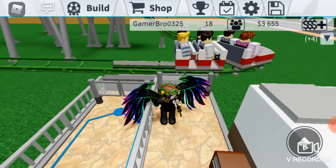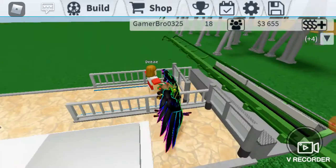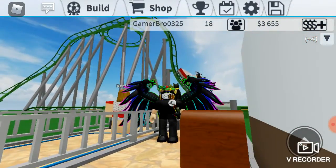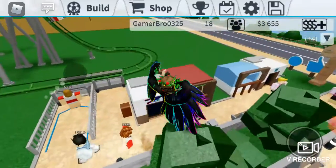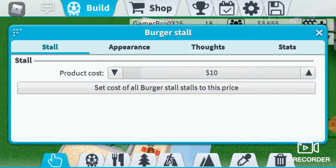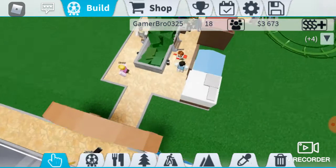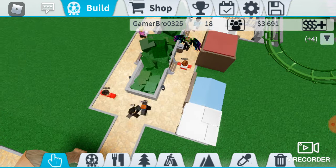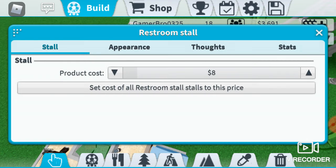People are already riding the coaster — it's got full seats! The coaster is really slow, though. Let's put down this price to be $3. What if the bathrooms cost $8? They're going to cost $1. I'm going to be like Mr. Krabs.